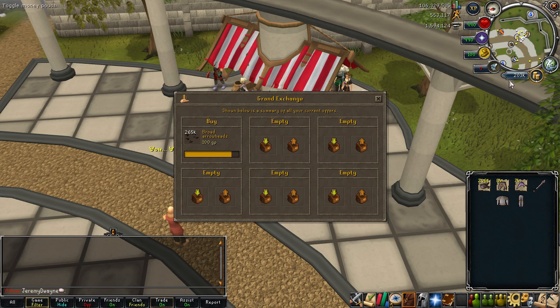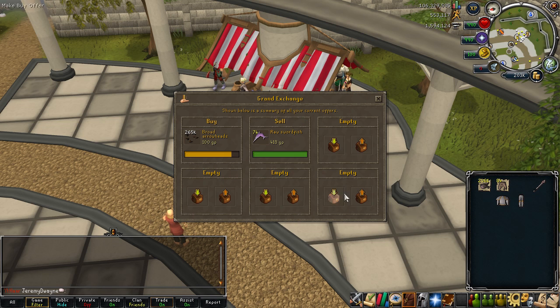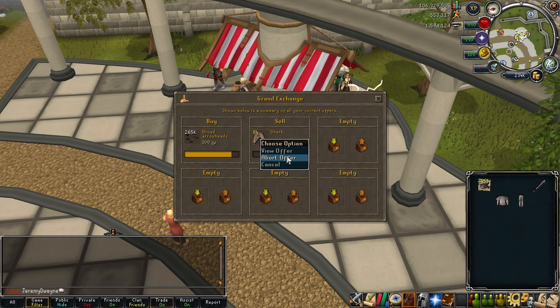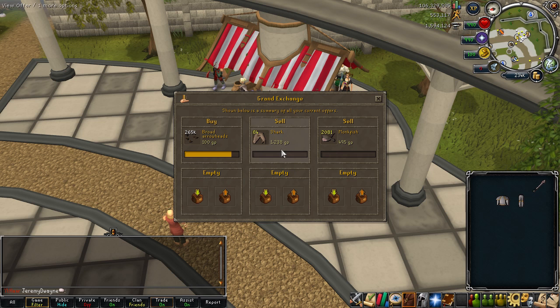All these coins in my money pouch are from Making Bank. I'm going to be buying with the GP I make. I cooked these because they sell for a little bit more when cooked. I don't need sharks and they will not sell, so we'll keep the sharks and just use those. Monkfish will not sell either so we'll leave that in the GE and I'll resume when I've sold everything.